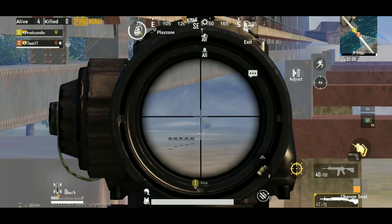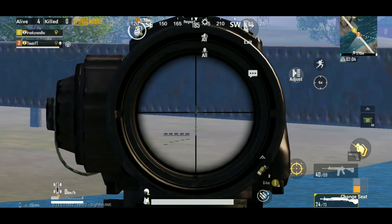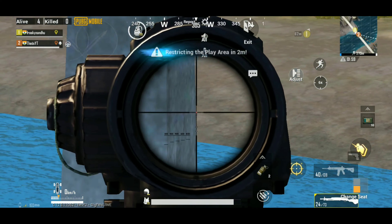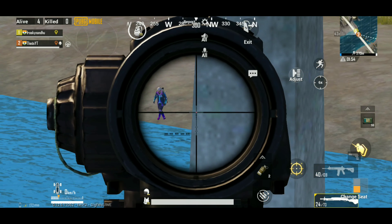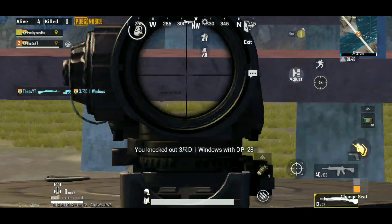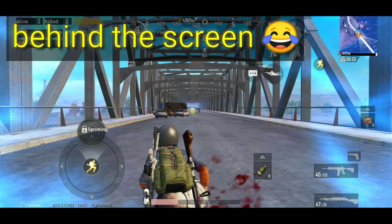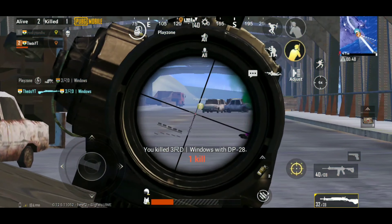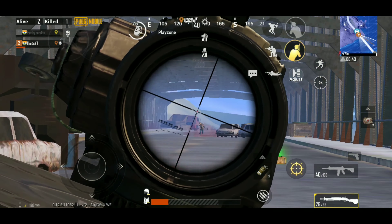You can see them very clearly and shoot them also. This kind of trick works if the zone is closing on the bridge, and also if you are camping and someone is trying to flank you from underneath. You can use this technique to kill them. But make sure there are no other people on the other side of the bridge.